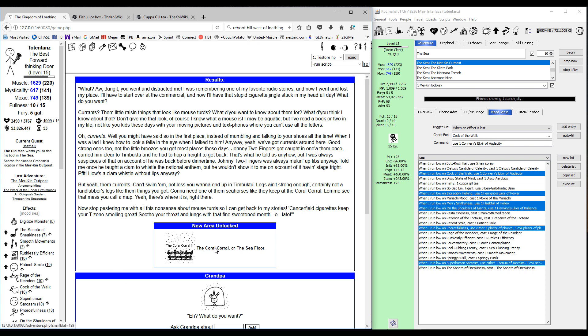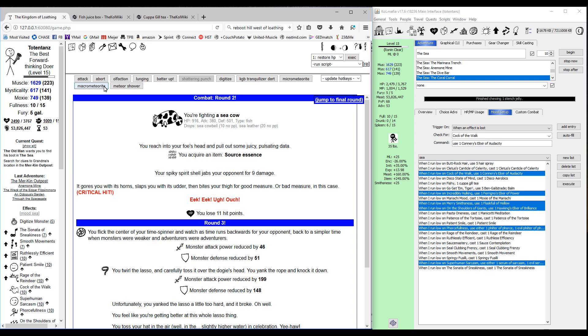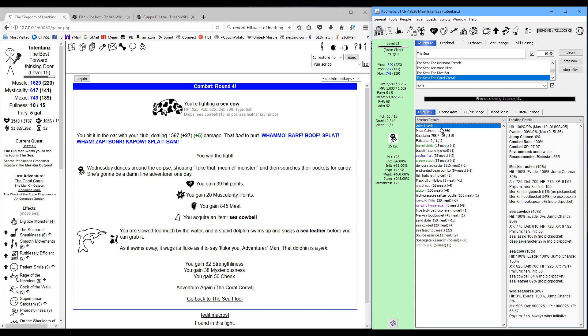Once you get that message, head back to the castle, talk to grandpa, and ask about the currents. That's going to open up the Coral Corral. Head on over there — you can banish everything here if you want, but I keep the sea cow just to get sea cowbells because you are going to need those.